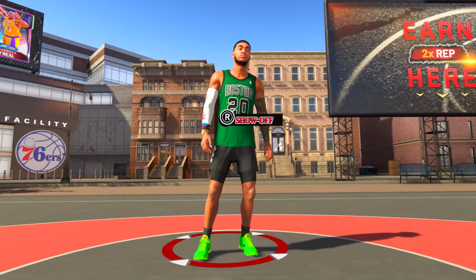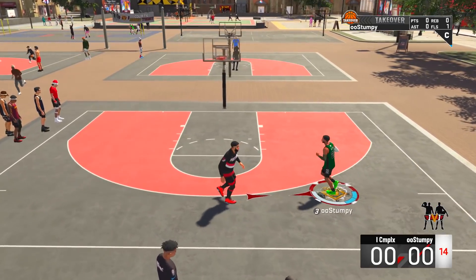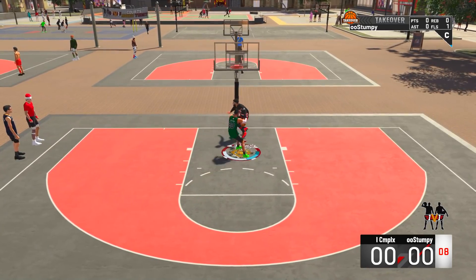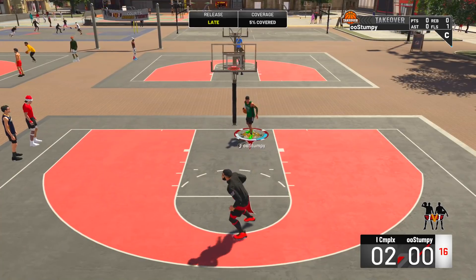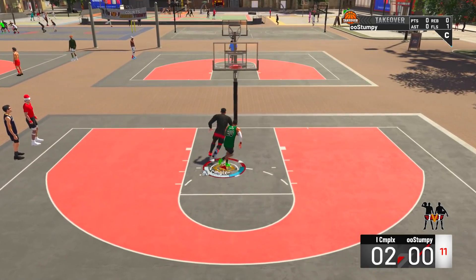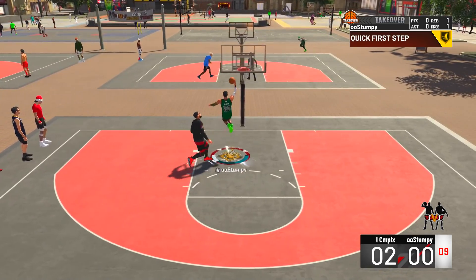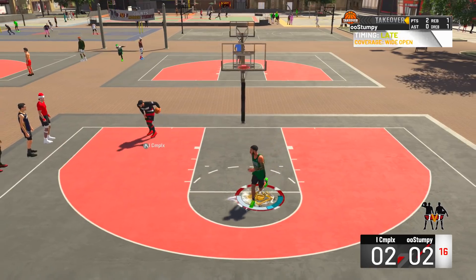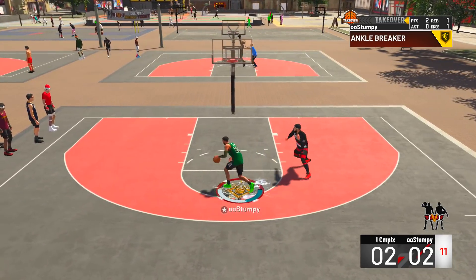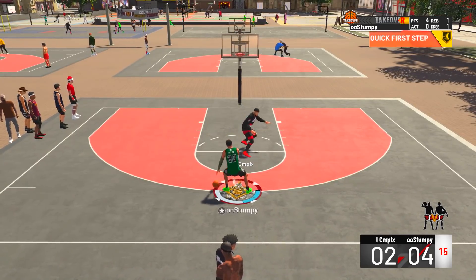The same people getting mad about it probably had a stretch big in 2K19 and 2K18 shooting over people's heads. Do you guys think this badge should be taken out, or that contested shots shouldn't be able to green? In my opinion, if you're a sharp on takeover, shots like that should go in — just like Curry, Ray Allen, and Kobe shoot step-back threes in people's faces all the time. This guy is a center, probably 7'3, and I'm 6'5 shooting right over his face.